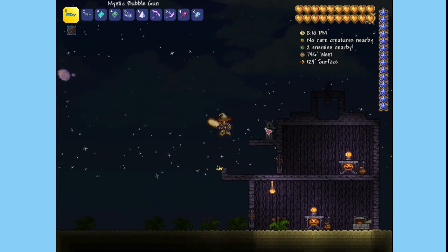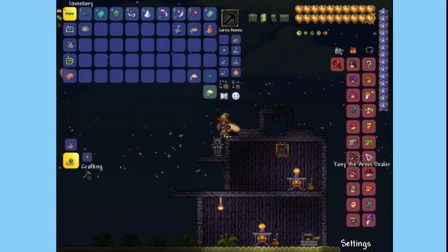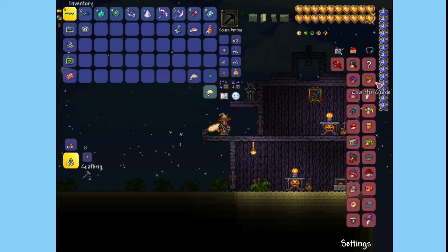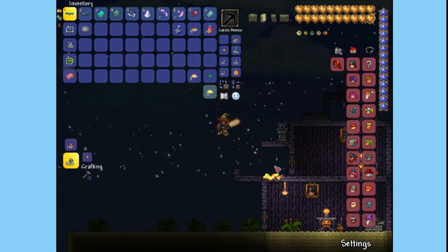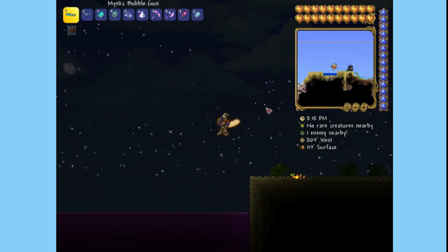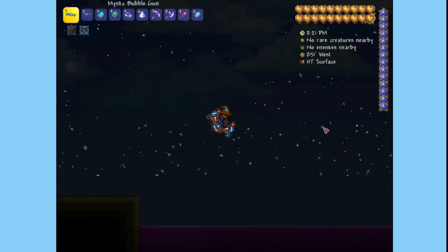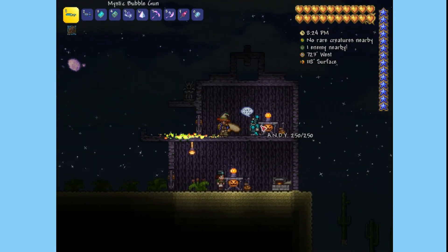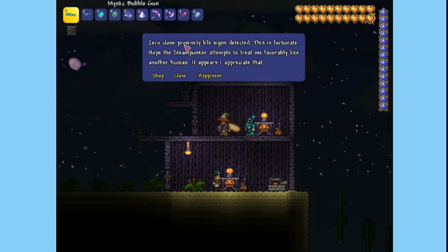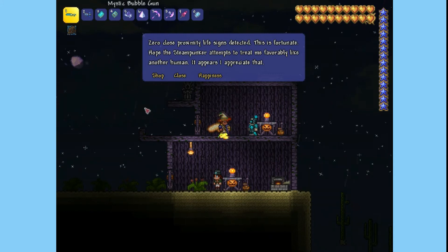So here is the house I prepared earlier. We're gonna click on housing, place the Cyborg here and the Steampunker here. Now open the minimap, move away from the house and respawn. Then go back and check the NPC happiness — the Cyborg is happy and the Steampunker is happy.